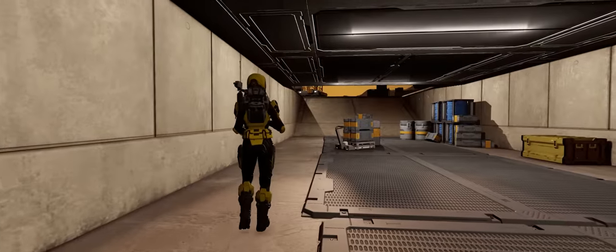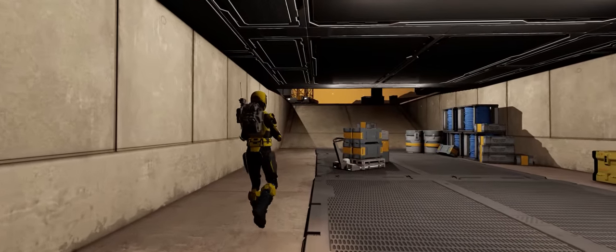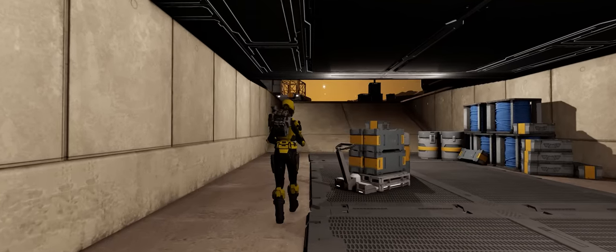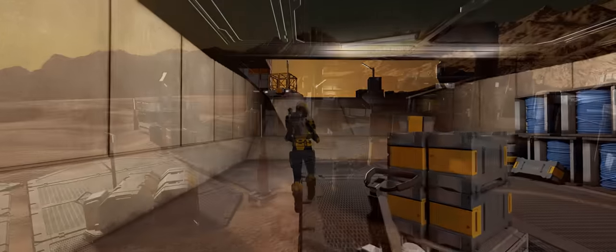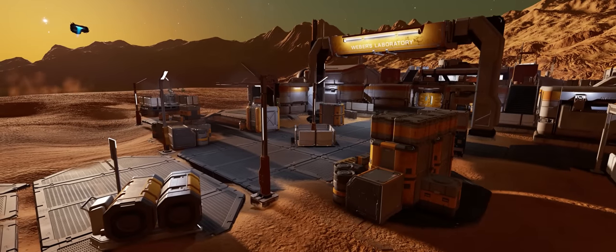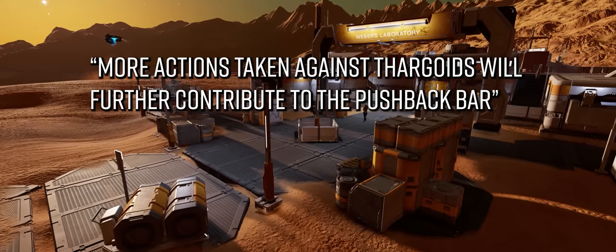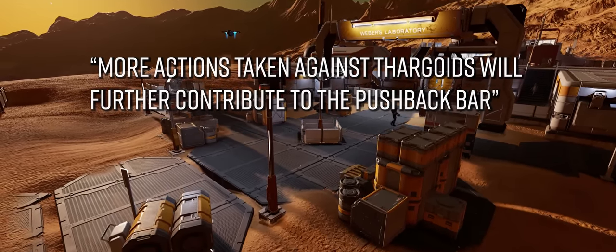Whilst the arrival of some stability fixes with Update 1402 is not a surprise, what is a surprise is the announcement of a couple of new, small but potentially significant new features planned to arrive with the update. With regard to new features, the news drop from Frontier says: "...more actions taken against Thargoids will further contribute to the pushback bar."